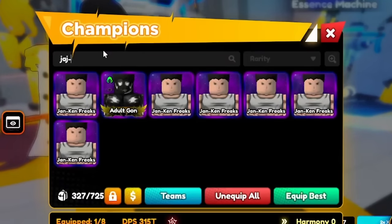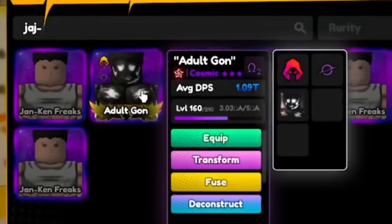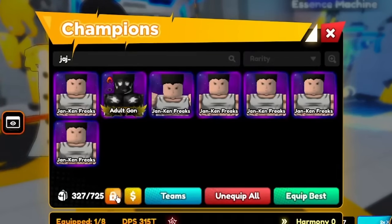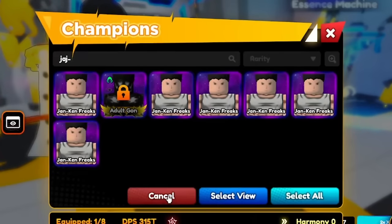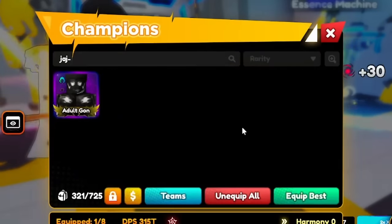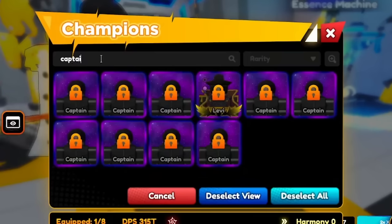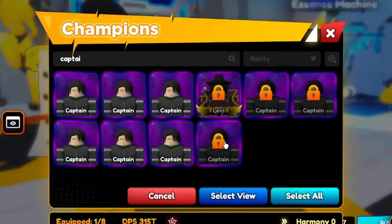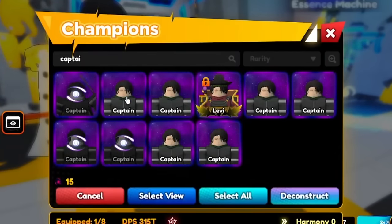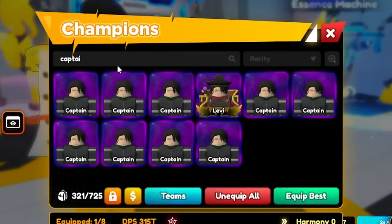What about John Ken Freaks — they renamed him. We already have our adult Gon, he already has a Cosmic Skin. The rest of these adult Gons I don't need. I'm going to unlock all of these adult Gons that we do not need and deconstruct them — got like 30 Essence right there. We don't need Captain either. The only one I need is my Double Ascended Levi. We're going to get rid of the rest — that's 9 Levis, 45 Essence. Let's go ahead and deconstruct that.